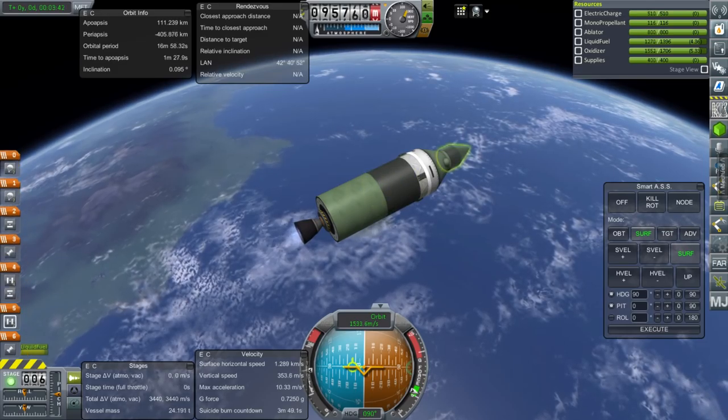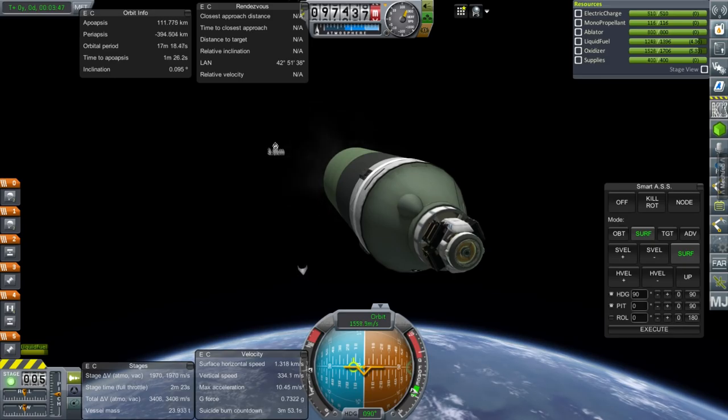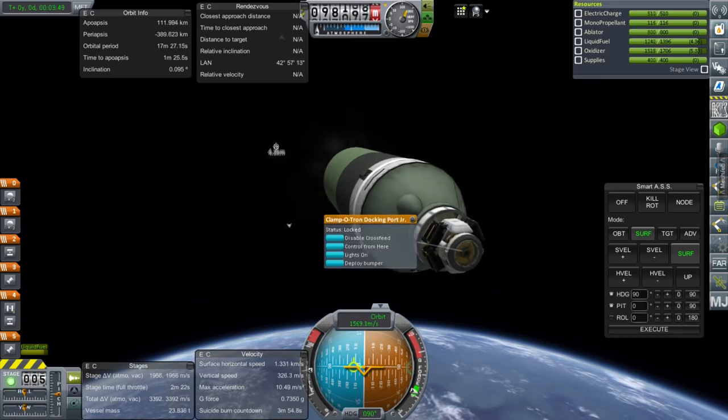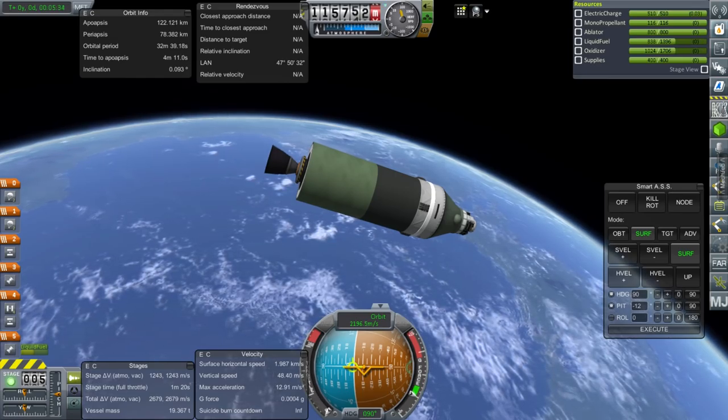We can probably get rid of the nose cone now. So there's the docking port junior, which does work. Okay, that's good enough — we're in orbit.